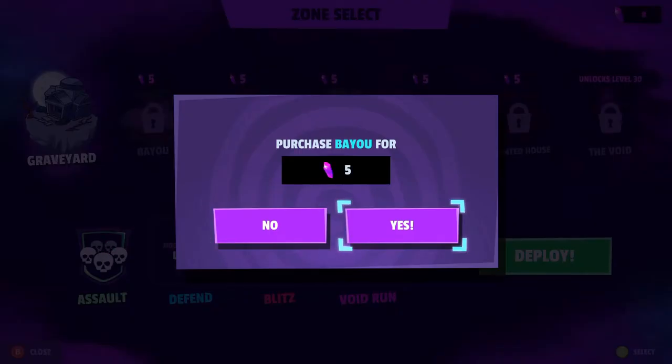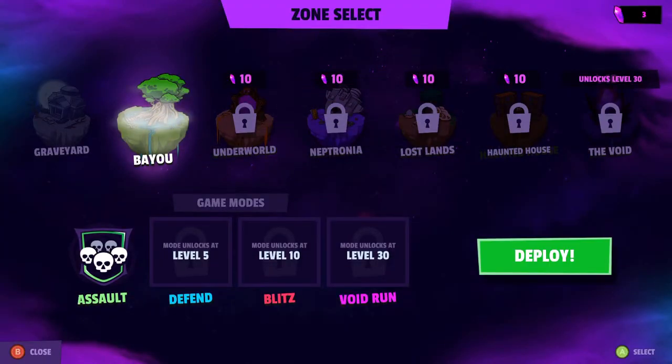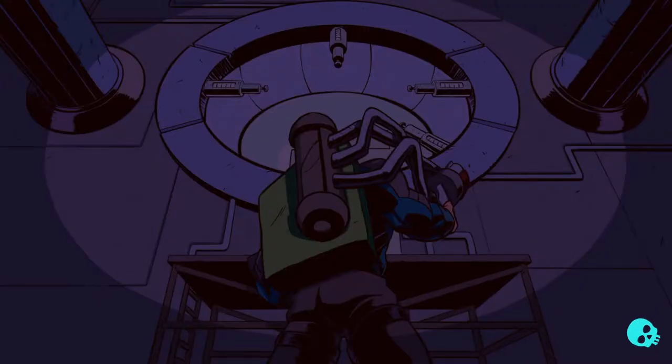Let's go to the bayou first. There we go, hero — we've unlocked a new zone for you. You did tell me about the crystals already, I'll just skip through you. And now we will deploy.